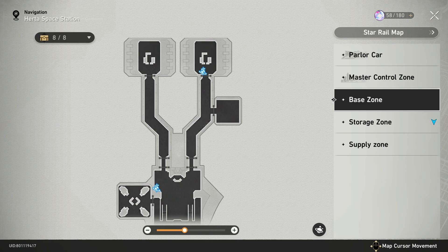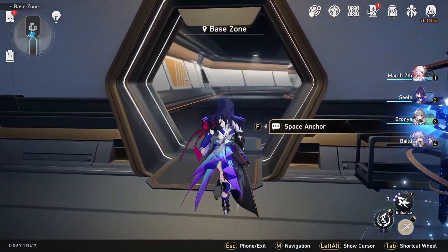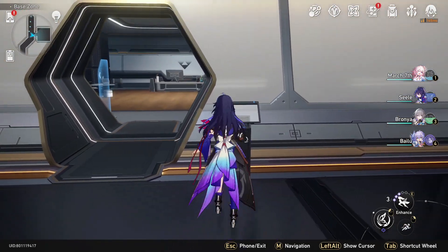Once you have all the authentication cards, get back to the base zone and use all the authentication cards on the activated device and you will be able to open that door. After opening the triple authentication door you will be welcomed by two enemies inside that room.